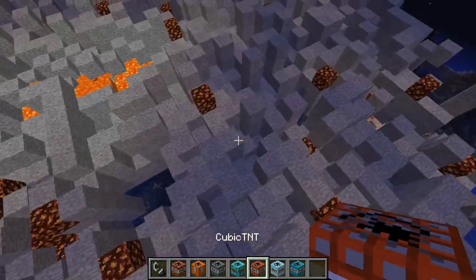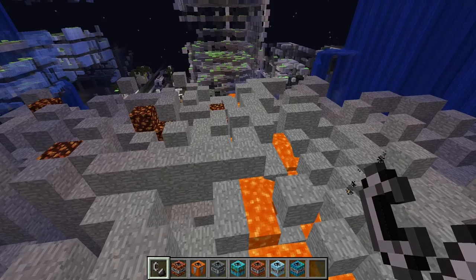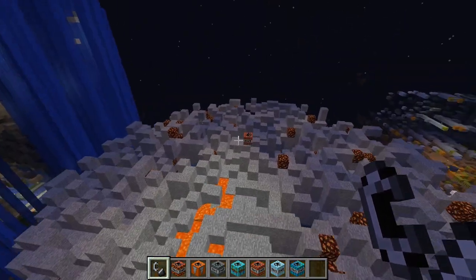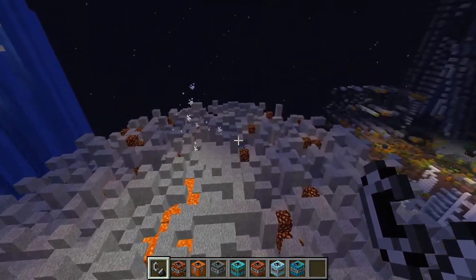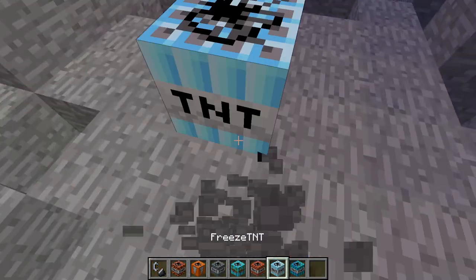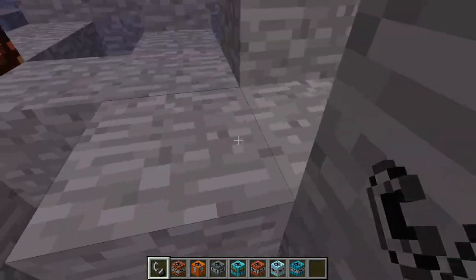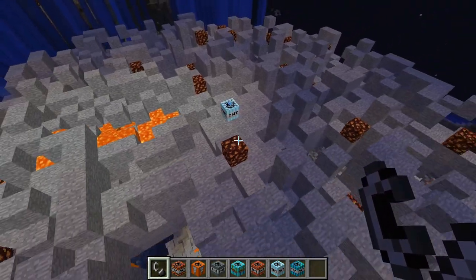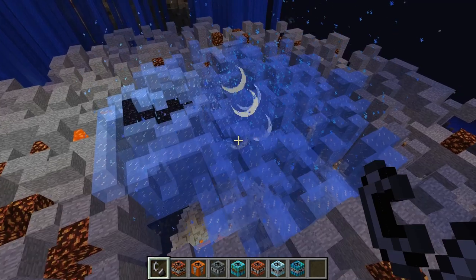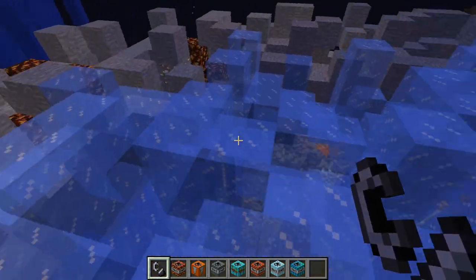Let's try a different one - cubic TNT, it's probably just going to explode in a cube. Oh, that was a very small cube, I didn't think it was going to be that small. I'm used to large explosions now! Freeze TNT - I think it's either going to freeze my game or turn everything to ice. I'm glad it turned everything to ice instead of freezing my game.